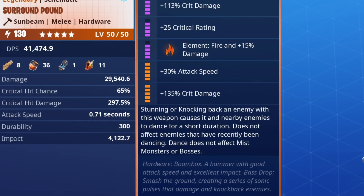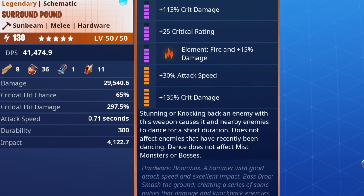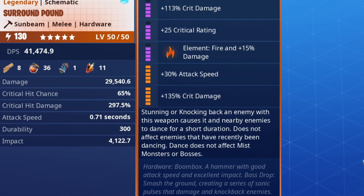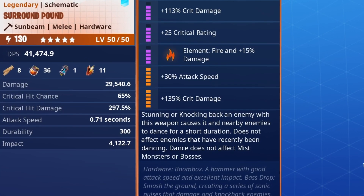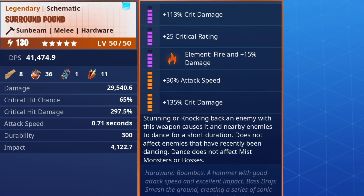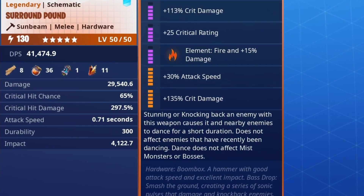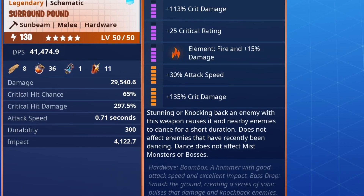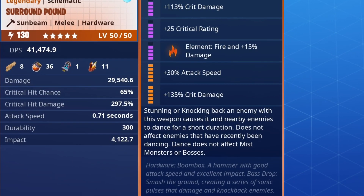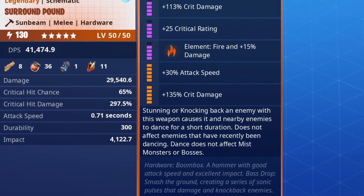So it's a hammer with good attack speed and excellent impact. It has a base drop - smash the ground creating a series of sonic pulses that damage and knock back enemies. I'm not sure if that's like the Ear Splitter where you can hold it, or if it's just a one-time thing, so we'll have to test that out. These are the perks we have on it.